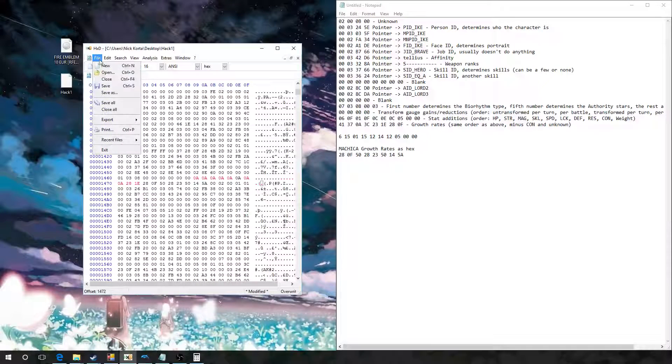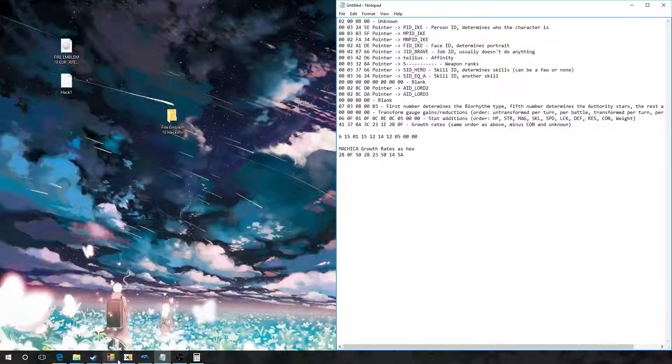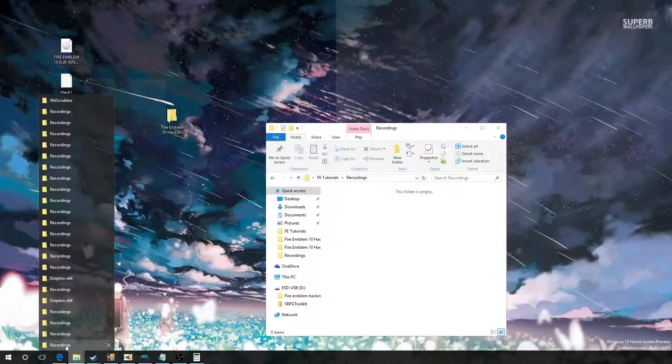So we have our hack created. We're going to go File > Save As — let's call it hack 2. Now we just need to compress it. So File > Compress File, hack 2. We need to have a lot of folders open.